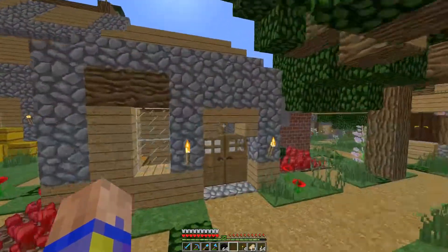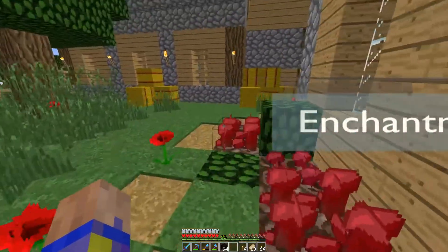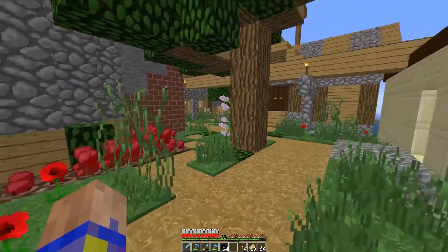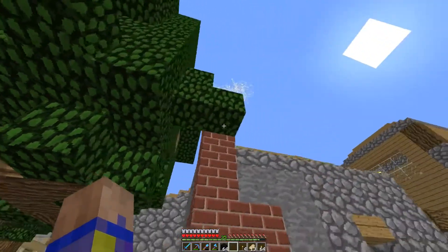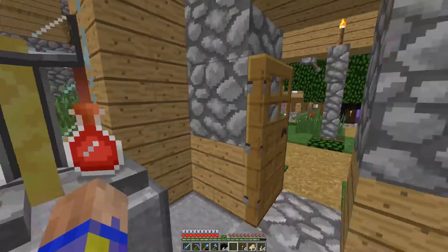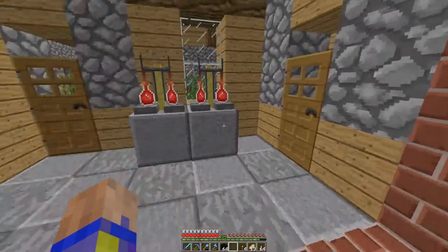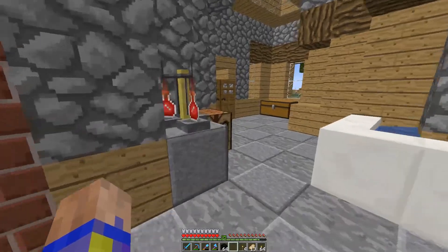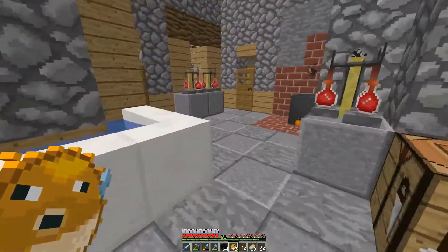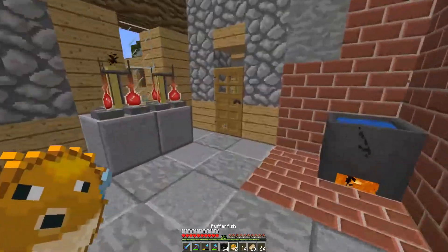Welcome back. Last time we worked on the potion room - I added another wort around the edges and put some more over here. I added some smoke coming out of the chimney, which is actually just cobwebs. We still got the burning cauldron over here, and I added in some potion stands and just a few supplies here and there, like puffer fish - puffer fish will give you the potion of breathing.